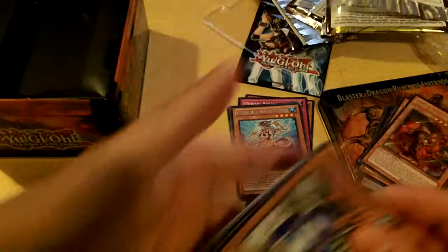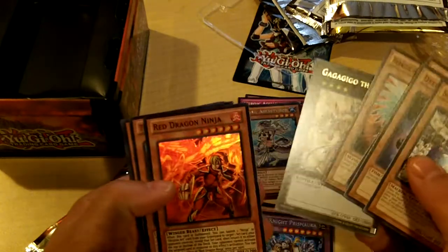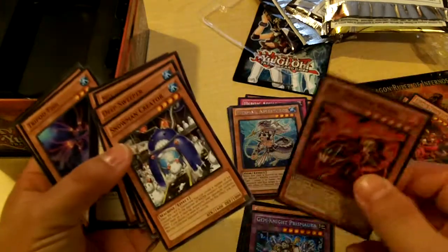Next pack, another Abyss Rising. It is... Red Dragon Ninja. So I got a holo. That's cool.